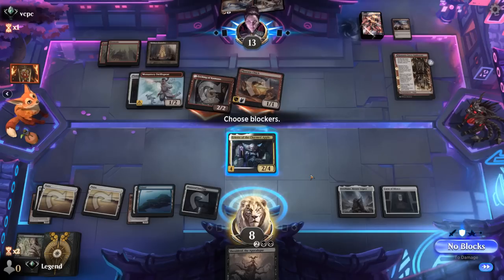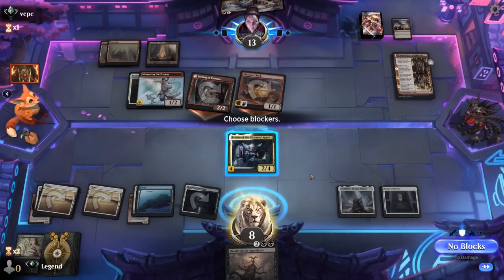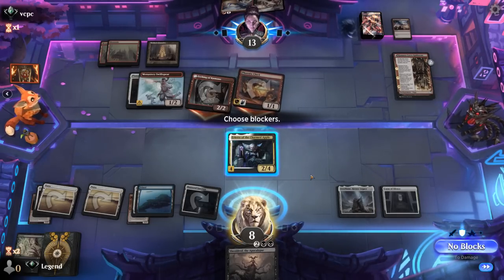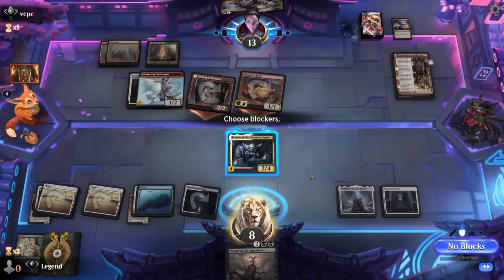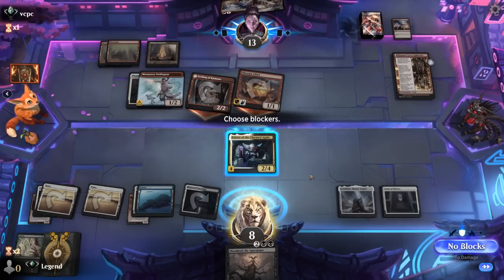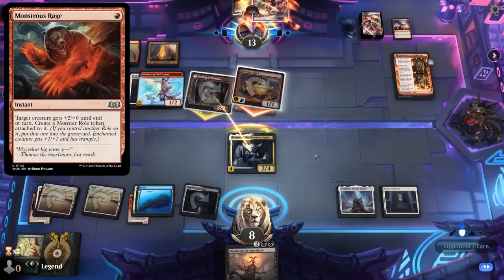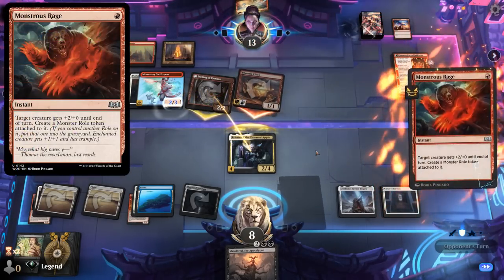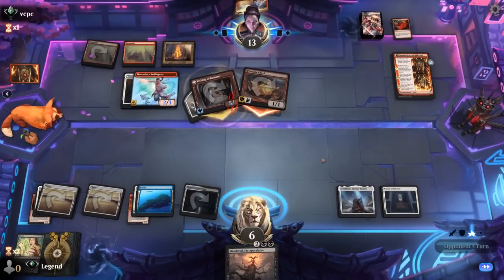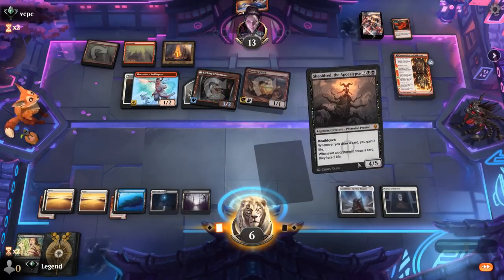If they have to two-for-one themselves to kill Ariat, I can still sac Curse. And then if I find a Swamp to play Shieldred, we're in business. I think I still block here. Hope they didn't pick up a Monstrous Rage — they did. I was kind of banking on just second main land, cast a Lightning Strike. But we did find Swamp for Shieldred, that helps. Our opponent is still unable to cast a Lightning Strike.